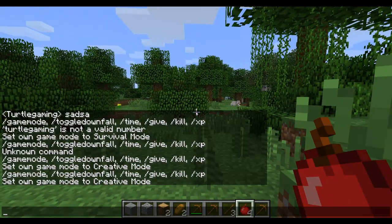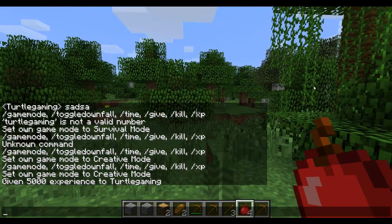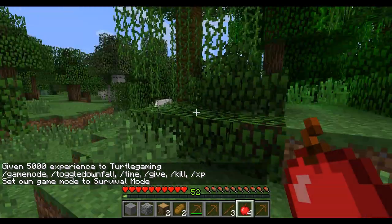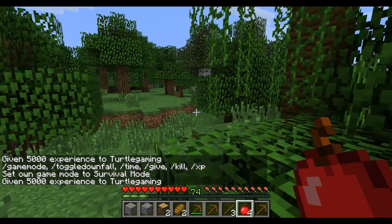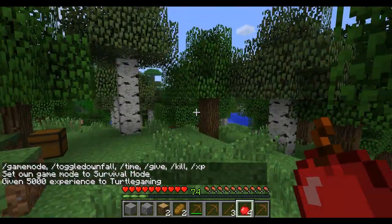The next command, which is kind of interesting, is the XP command. You can give yourself up to 5000 experience. Let's quickly switch to survival again so we can see the bar — we got 52 levels out of that. So you do slash XP and then the amount of XP you want to give yourself. 5000 is the highest, I think — now we would be at 74 levels and could do quite some nice enchanting.